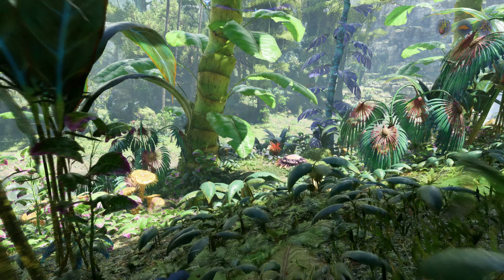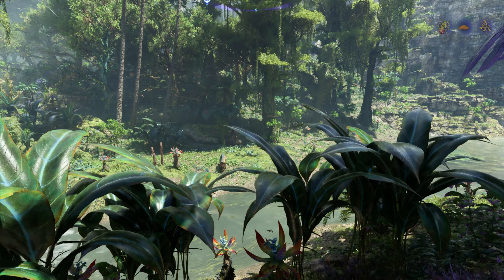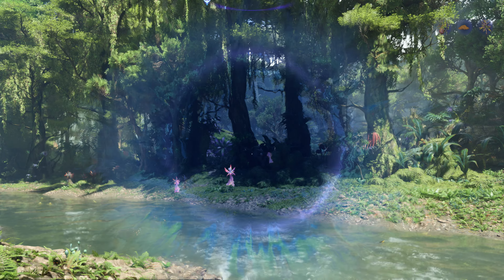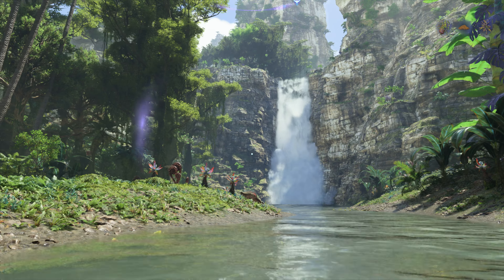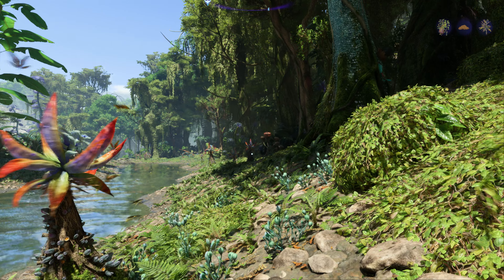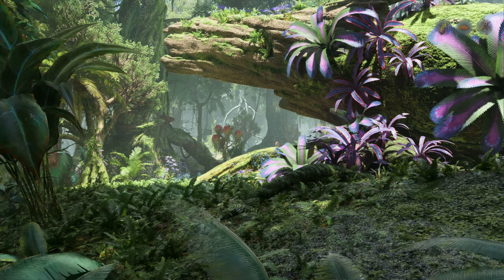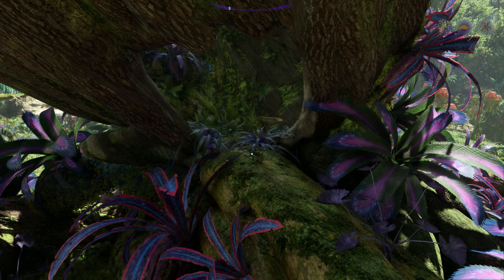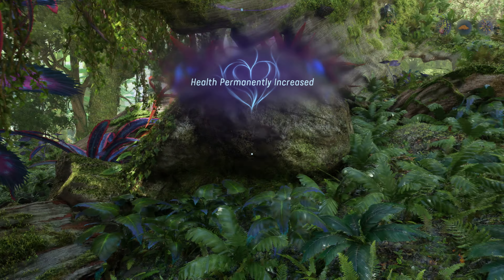We're coming up on the river, we should be near it. Navi senses still haven't picked anything up. It might be over there — I think it's over here. Yep, there it is. Bell sprig. Look at that waterfall, so cool. We need to get into this tree trunk here — and here's our bell sprig. Health permanently increased.